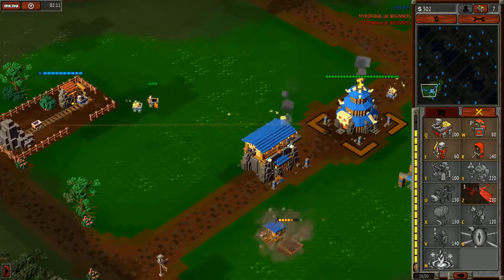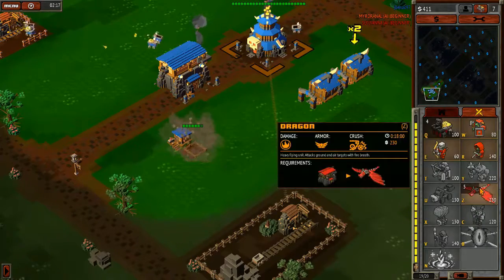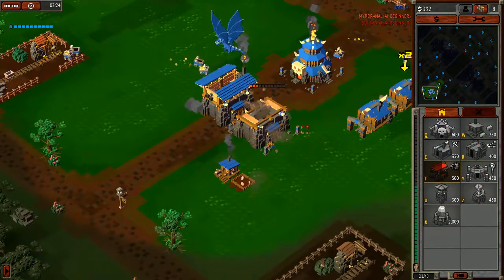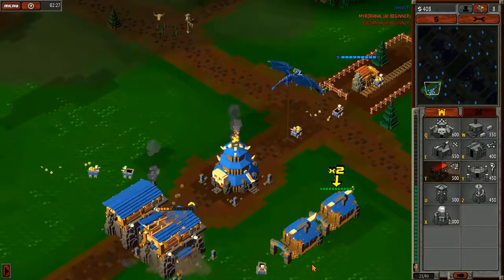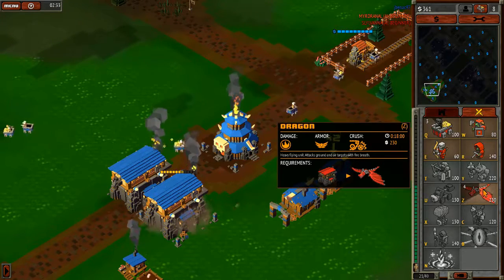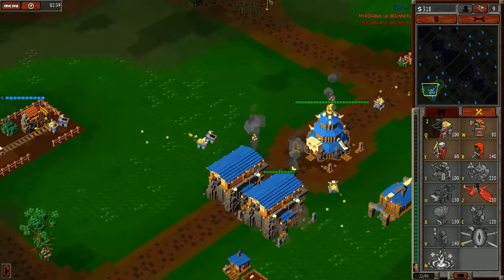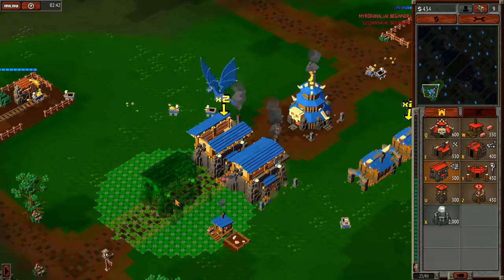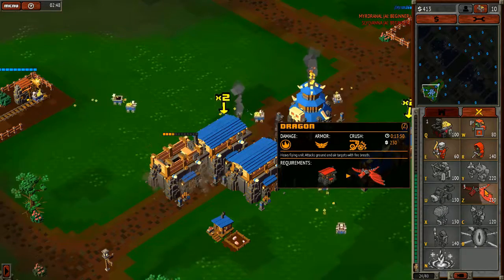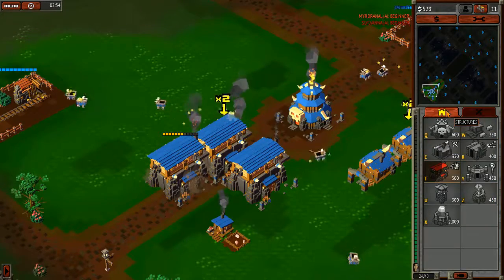Now the main objective is to get more of these guys going. Farm complete. We're going to build another one because we need at least eight to ten of them. They actually make a lot of dragons, but right now they're only 18 seconds each - that's very slow. That's one building. With a second building it's much faster, and now with a third one they're down to 13 seconds.